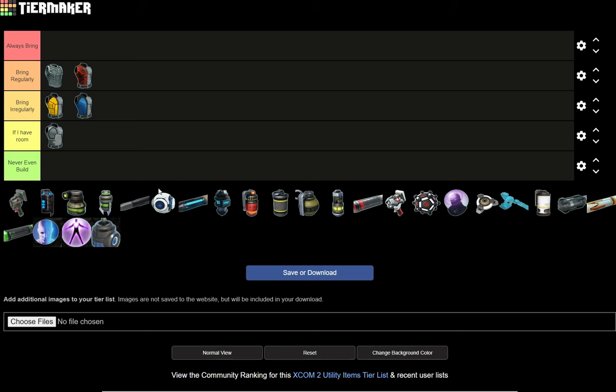Let's move on to bullets. Starting with Talon Rounds — if I have a chance to pick any of the other rounds, I would never bring these. Ten extra critical chance is nice, and extra crit range is nice to have, but it's basically helping you get a chance of a chance to hit. You have the hit chance, and then you have the critical damage chance after that.